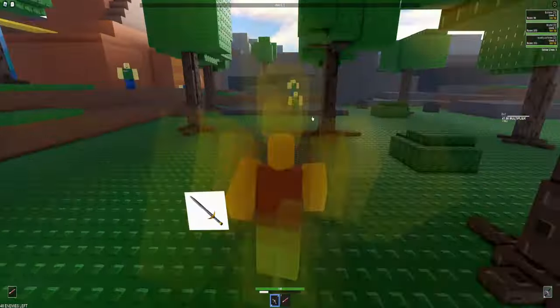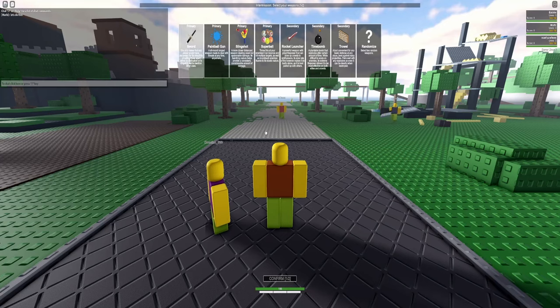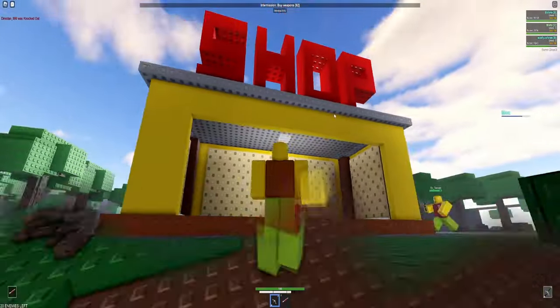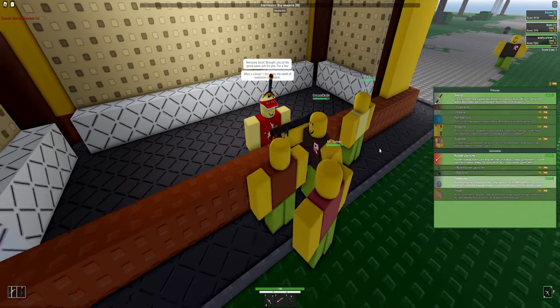To activate a nuke, you're going to need a sword, rocket, and a time bomb. To start, select the sword and the rocket launcher when you first point in. Then just play the game normally until wave 5. At the end of wave 5, buy the time bomb from the store. You now have the bare necessities to activate a nuke.